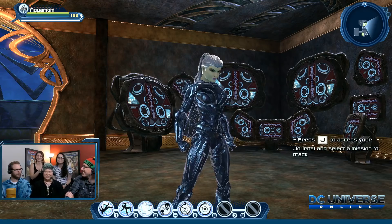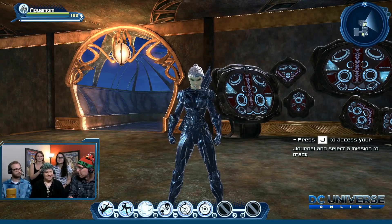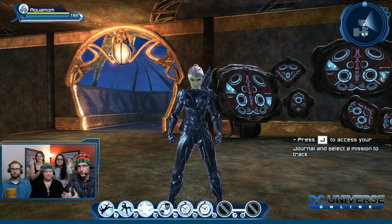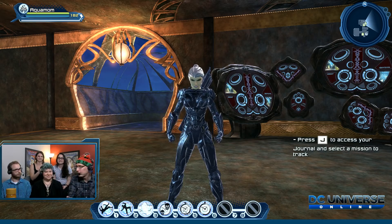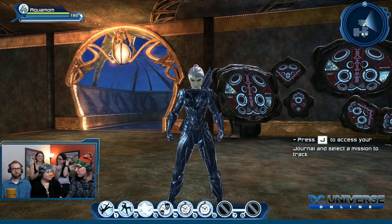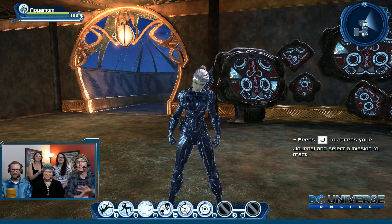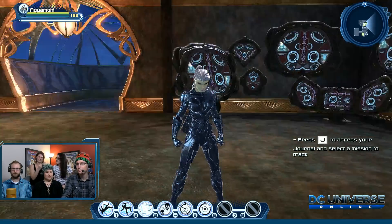So to recap the Atlantean time capsule: Atlana gear, enhanced Atlana gear, emblems that glow and animate, Murk's blade hand, bubbles movement style, bioluminescent material, shimmer material, and dark shimmer material.